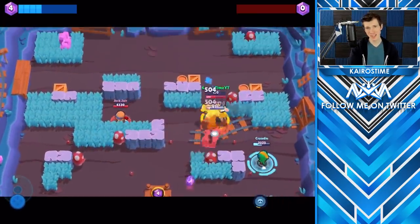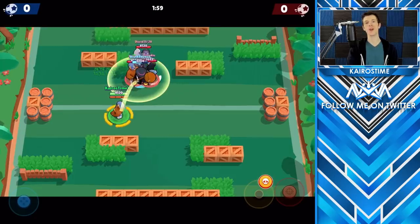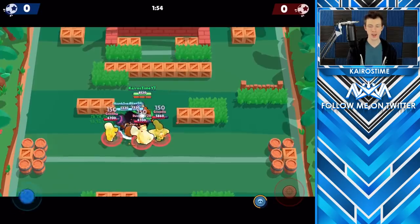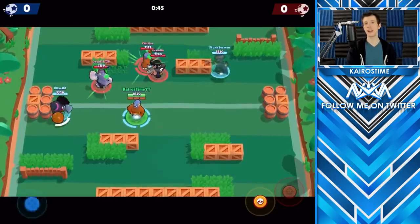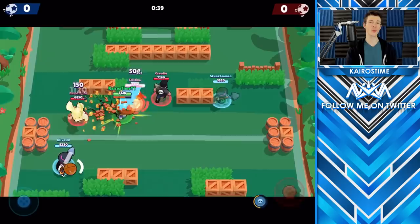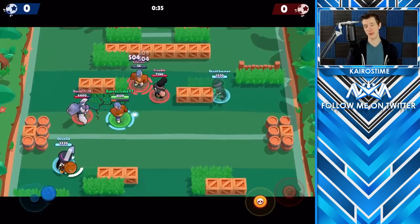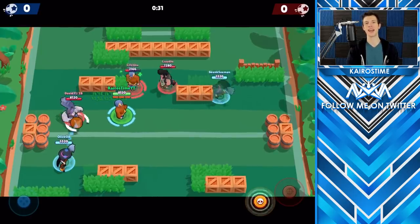When El Primo reaches max level, he unlocks his Star Power El Fuego, which means the fire. With his Star Power, when El Primo lands on a brawler with his super, they light on fire, receiving four ticks of 150 damage, tallying a total of 600 damage. This only provides a bit of extra damage. It can be helpful in some circumstances, but I wouldn't recommend purchasing his Star Power very early on, because typically if an El Primo is good enough to land on an enemy brawler, he's just going to be able to punch them and that's basically going to deal the same amount of damage as his Star Power.